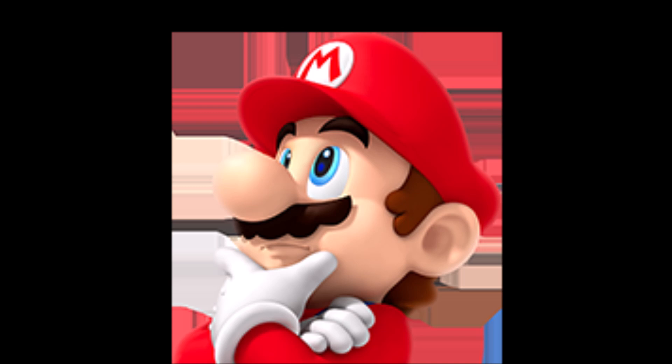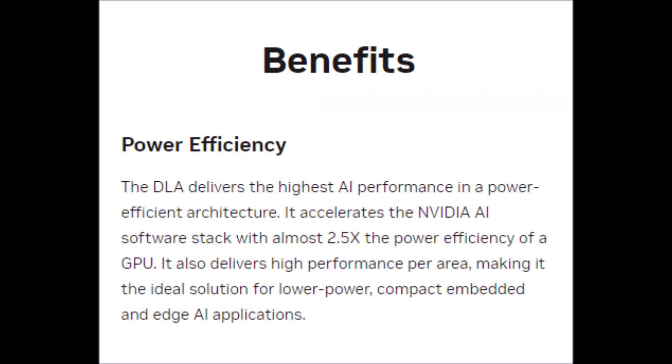The whole purpose of the DLA is to make things more efficient, and while DLSS will still work on the Switch 2, not having this would be a huge mistake. Under the benefits section, power efficiency: the DLA delivers the highest AI performance in a power-efficient architecture, accelerating the Nvidia AI software stack with almost 2.5 times the power efficiency of a GPU.